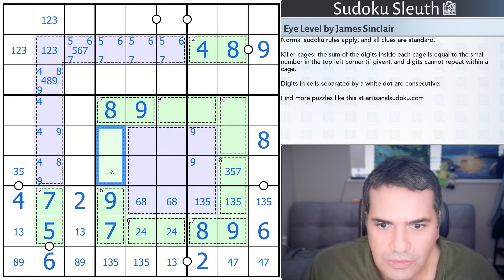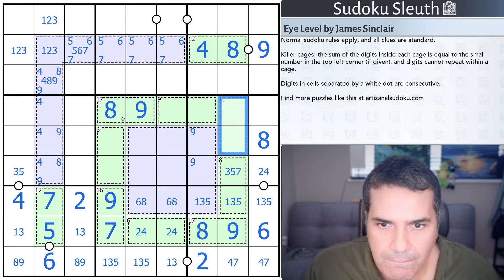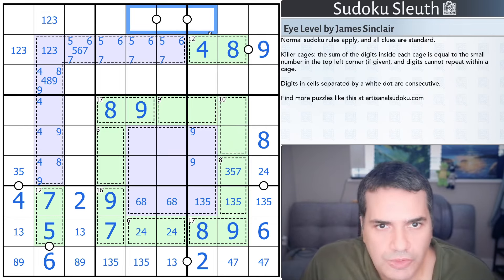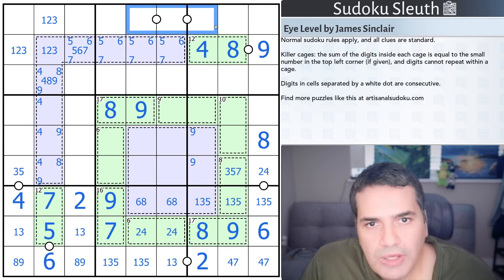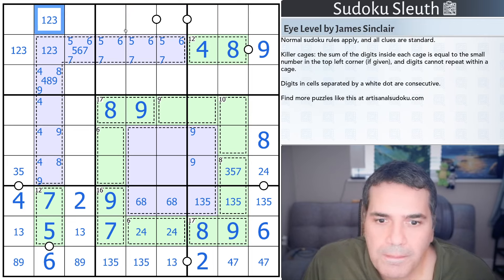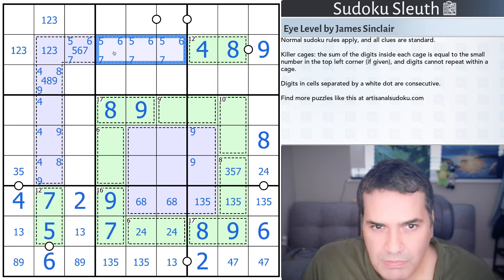Still haven't figured out this six cage — it can still be two-four or one-five. This is also an even digit, two or four, and it's not a six. I'm running out of ideas here. Thinking about these three cells — it doesn't include a one. It could include a two, doing two-three-four with this being one. The fact that these include two digits from five, six, seven suggests a limit. Nine is in one of these two cells, and clearly it can't be in the middle — so that's a nine.